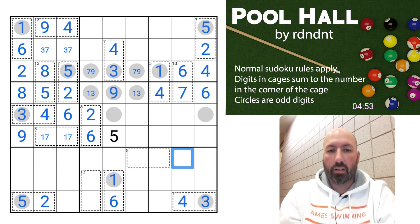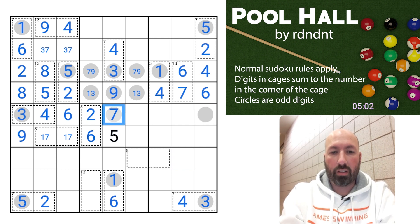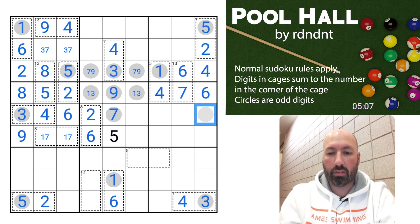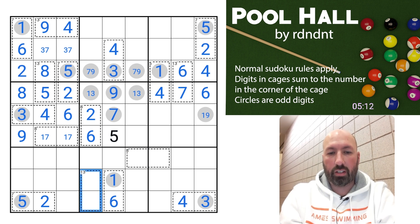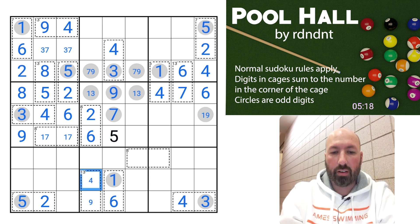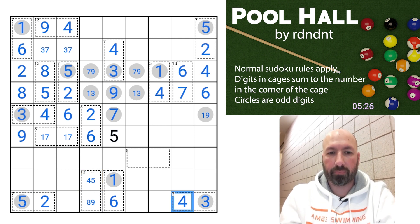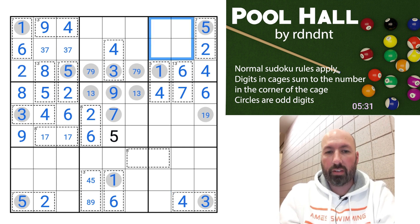Over here we're missing four and seven — that's fine. Right here we've got one, three, nine, and five, so that has to be a seven because it's the other odd digit. This cell can't be three or seven or five — it could be one or nine though. This thirteen can't be seven-six — it could be nine-four, or it could be eight-five, but at this point it'd have to be in that order because of the five and the four here. Up here we've got three, seven, eight, and nine missing.